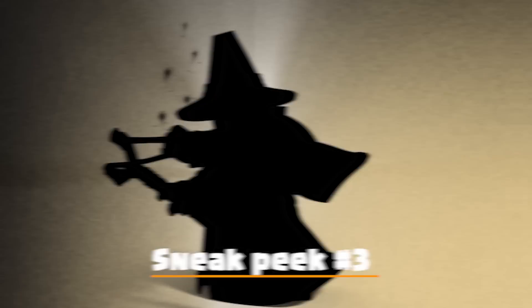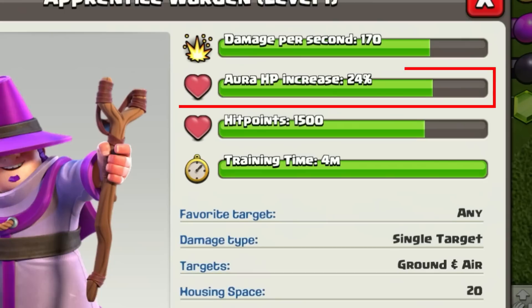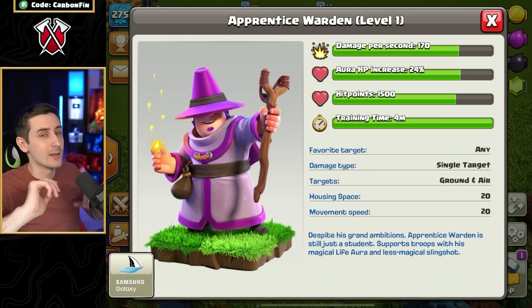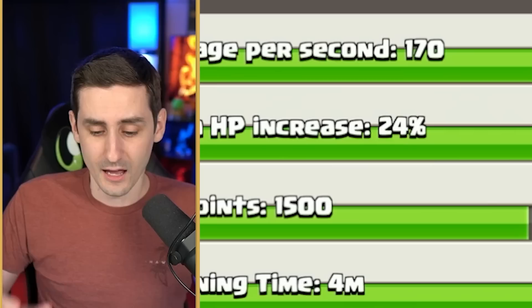Now it's time to find out the newest dark elixir troop for sneak peek number three. Let's upgrade this thing — it says Apprentice Warden right here. The Apprentice Warden has aura HP like the Grand Warden but no Warden tome. When you train and deploy it, it has a seven tile radius aura that buffs nearby troops' HP.